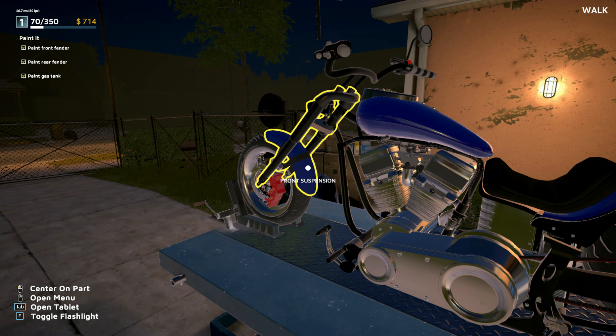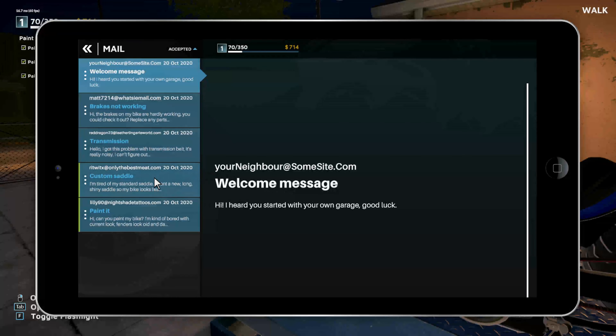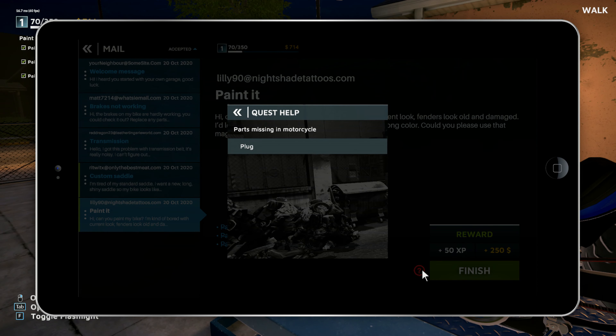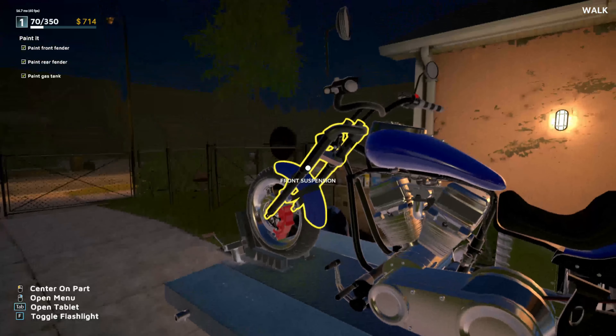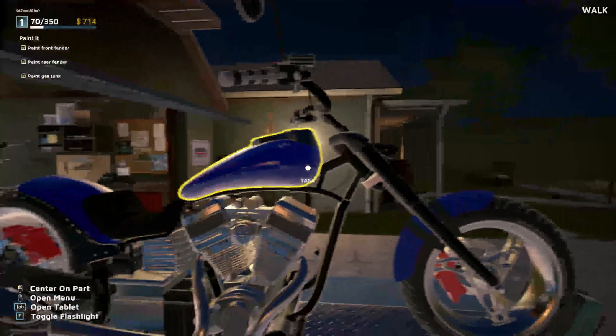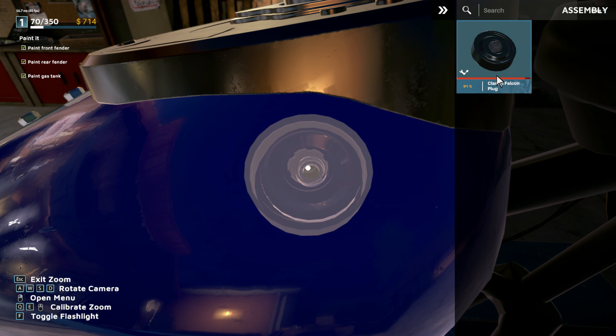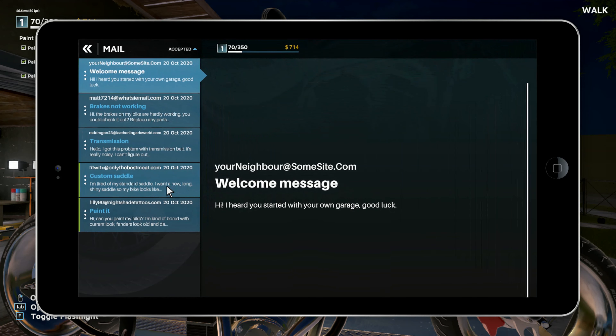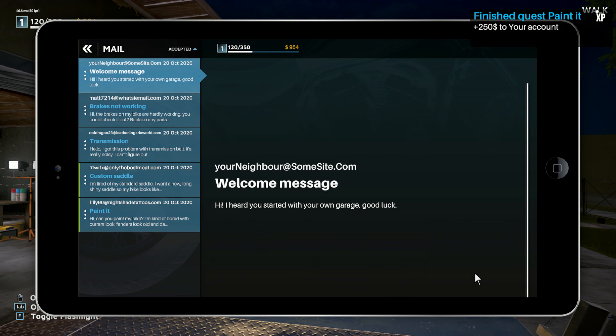All right, we're good on that and now we can go back into the mail and finish the job. Oh wait, what's going on here? 'Could you please use that magic paint app for me?' Oh, I'm missing a part — I forgot the plug! There's this little plug on the gas tank. There we go, that's all we were missing. I was like, 'We painted it, what are you talking about?' Now we're finished. Second job completed, all good to go.